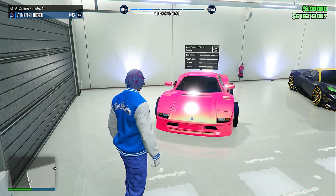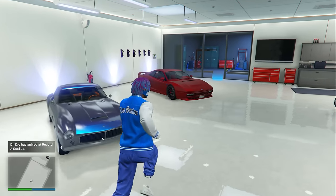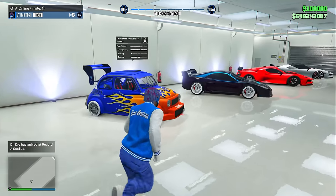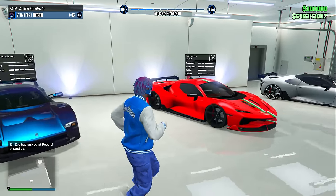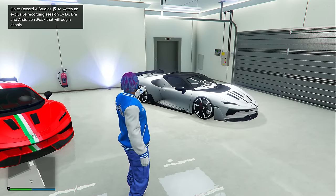Inside my second Eclipse penthouse garage, this entire one is going to be Grotti themed, starting with my Turismo Classic, the Furia, the Itali GTO, the GT500, the Cheetah Classic, the Grotti Brioso 300, another Brioso 300 but that's a widebody, another Turismo Classic, the Itali RSX, and also one more Itali RSX.